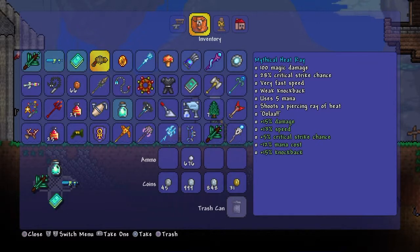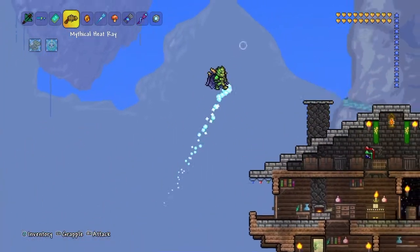It does an extra 15% damage, an extra 13% in speed, extra 5% critical strike chance, 12% reduction in mana cost, and 15% extra knockback.